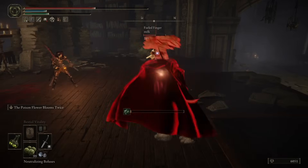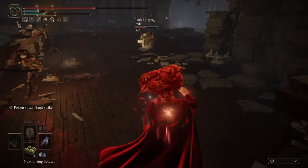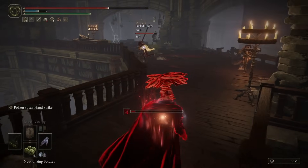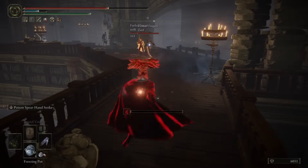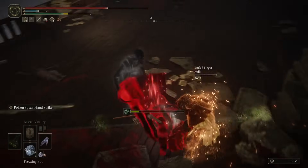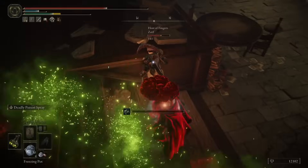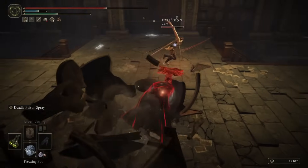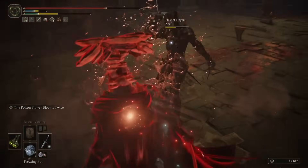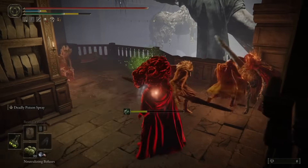This is a 2v1 and we have power stance great katanas from the host and a colossal sword from the phantom. We have the phantom poisoned, so we're seeing if we can land our Ash of War on the backhand blades, but it's not really happening, so we switch back to just the high AR with the Poisoned Hand. We're trying to dodge jump attacks, and as the phantom tries to make space for their residual health-over-time incantation — a good way to counter poison — it's too little too late. We get the poison proc with the perfume on the host and follow it up with our favorite Ash of War.